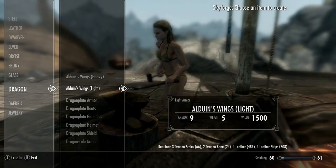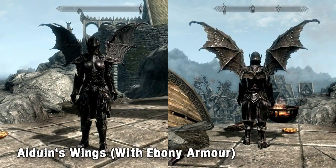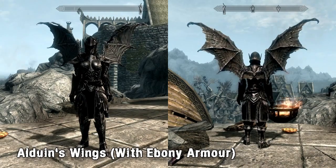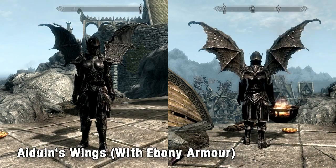Both weigh 5 so the only advantage to wearing the light version is if your light armour perk tree is of a higher level. Both of the wings take a mixture of leather strips, leather, dragon bone and dragon scales to craft, and you'll need one dragon bone and one dragon scale to upgrade them.